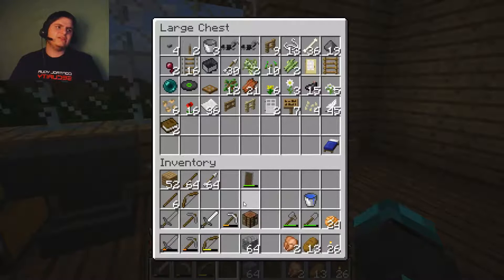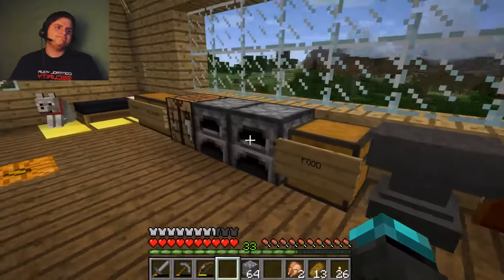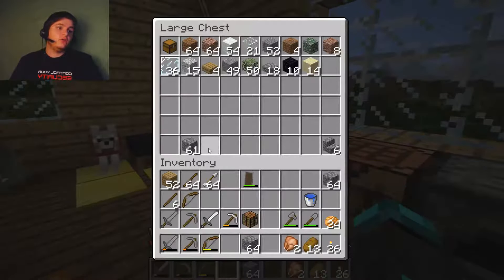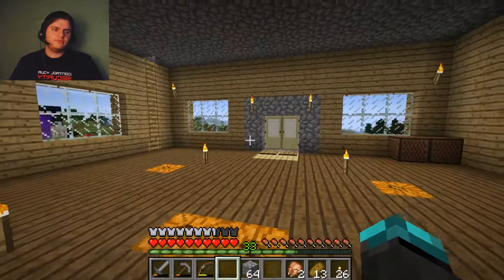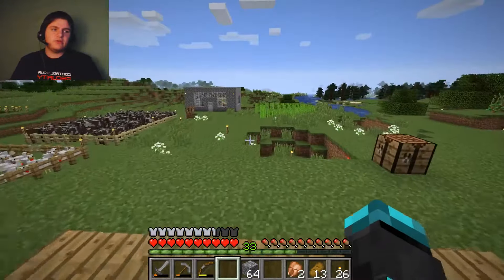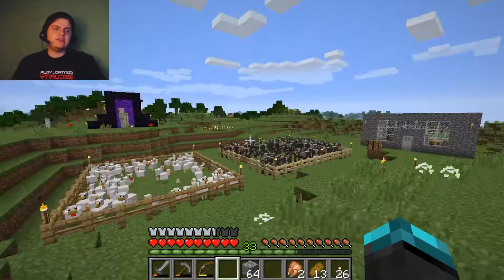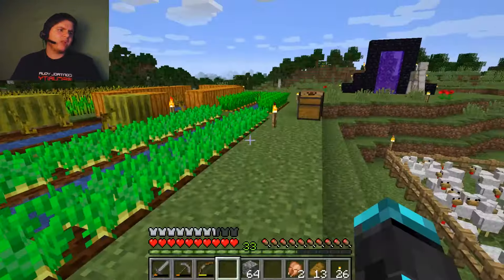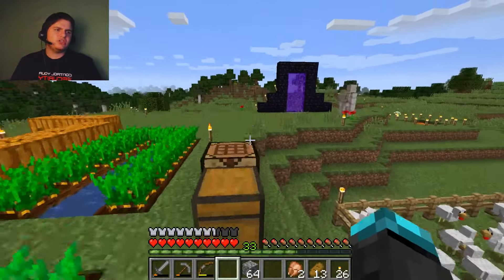We don't have stone. Maybe we'll bring another stack, just to make sure. We need more stone — who could have known? Remember what I said some episodes ago? I said stone is useless, we have way too much of it. Should we make more food? Nah, we should just go and yolo, right?